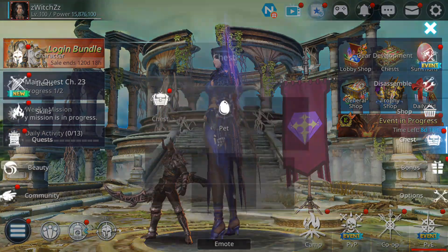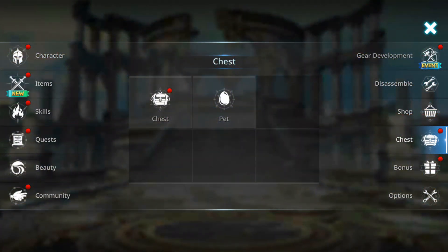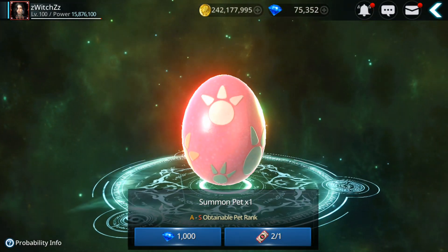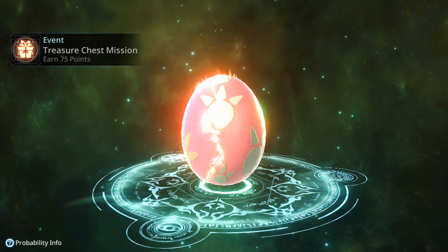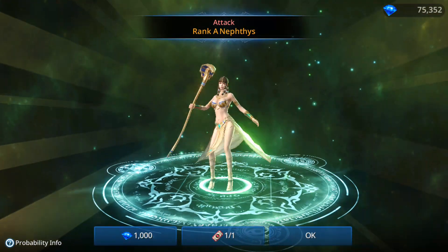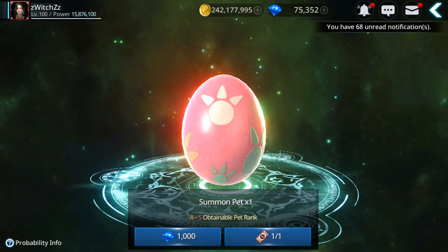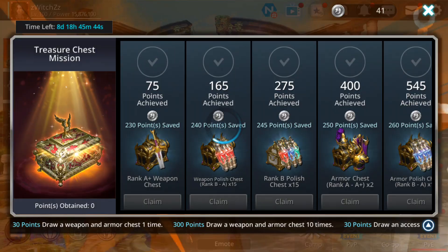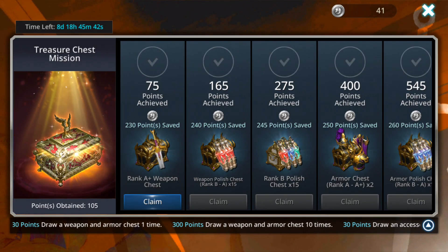It's enough to use the summon tickets. If you have some from before — like I still have 2 pet summon tickets from before — let's see, we should get some, and I'm gonna craft more and show you how you can get more of them. Now you'll see it went up, 6%. So that's how you do it.